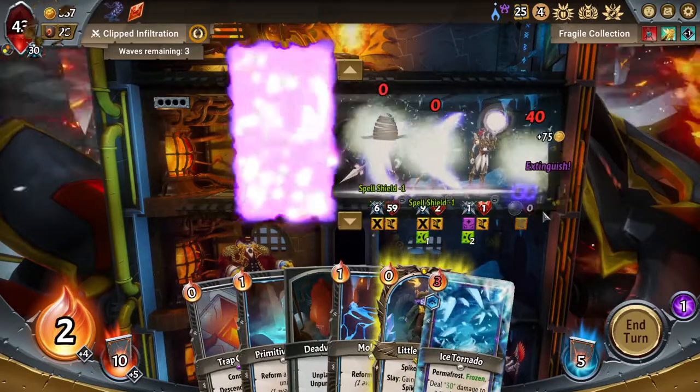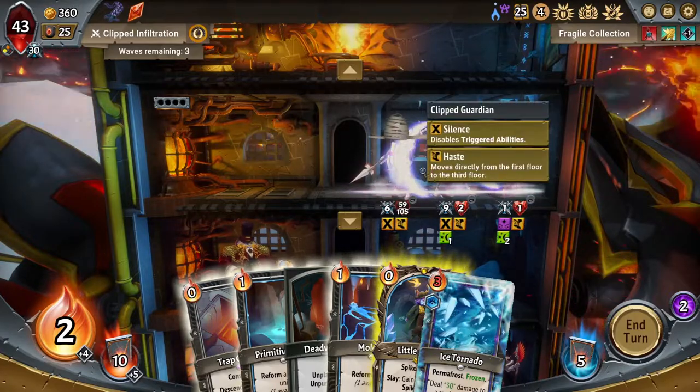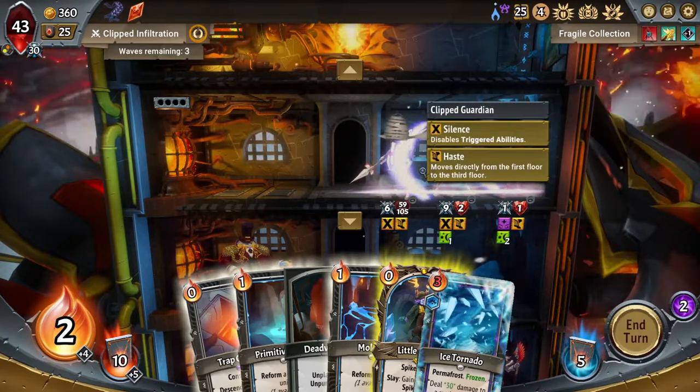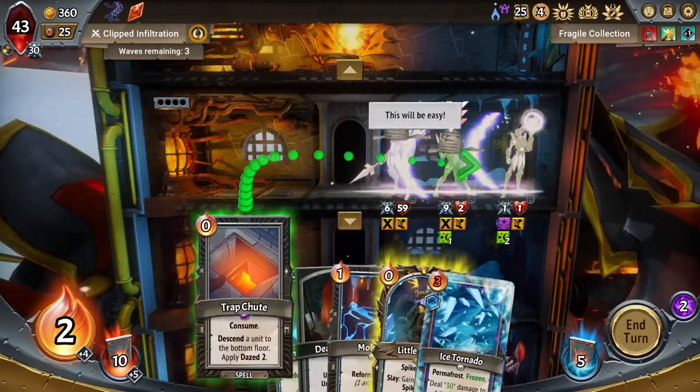110 damage is pretty sweet — that's gonna be enough to... what the heck is happening here? What is this? Why are you all here? Why are you all so strong? I think a good idea is just to dump this Ice Tornado out of the deck, maybe clear some of you guys out, and then we can deal with what we get after that. We did not clear — oh, they have spell shields! What am I thinking? I just wasted two energy pretty badly.